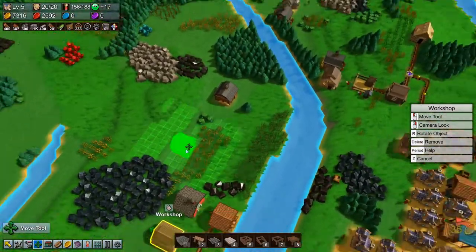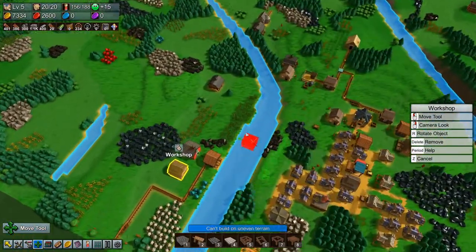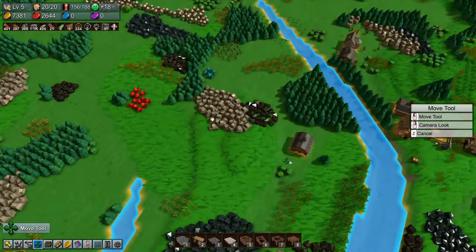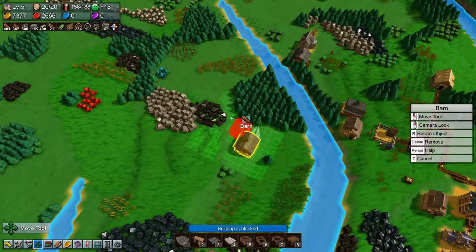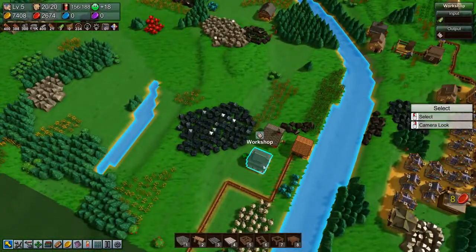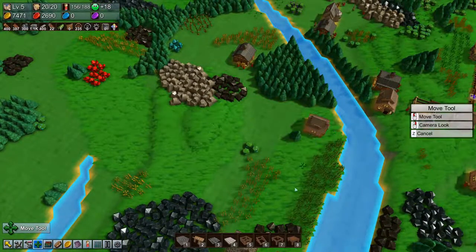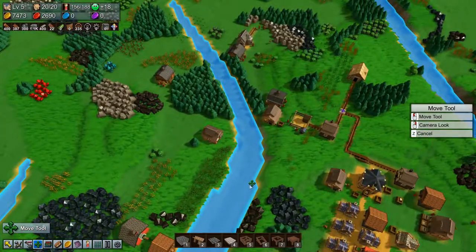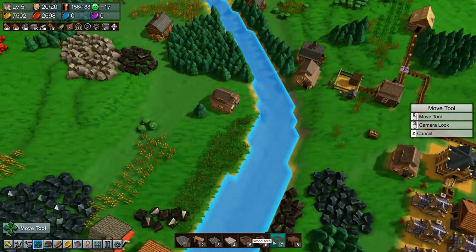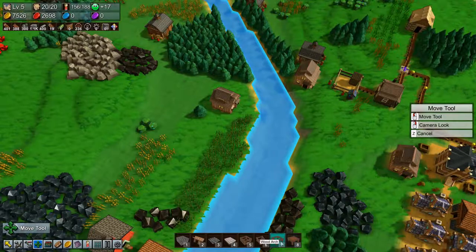We need to move this. Where are we going to put it? We want it kind of close to over here, so let's do it somewhere up here. Let's move this barn over here and then move the workshop over here. Then we need to make a little bridge so our peeps can get over there. I want the wood pillars on there.